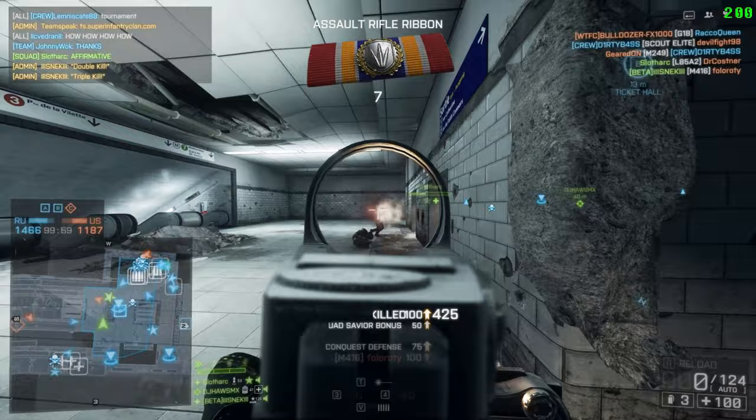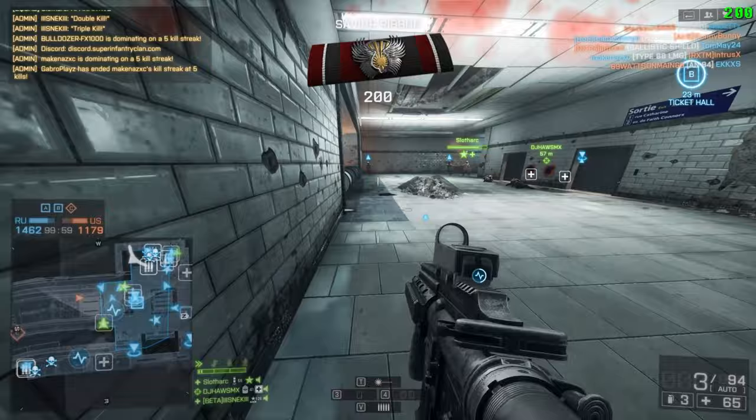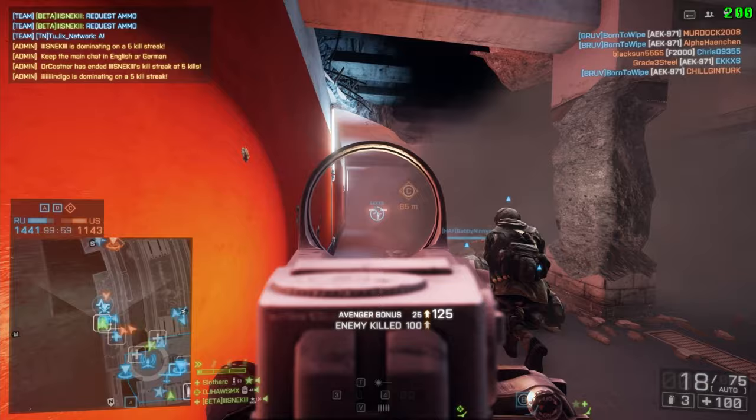Moving on to my second AR, and this is going to be the M416. The M416 is a beast at medium to close range engagements. It has slightly more vertical recoil than the AK-12, however it more than makes up for this in its fire rate. With the M416, you'll want to run a red dot sight — whichever option is most comfortable to you — alongside a green or red laser sight for improved accuracy, as well as an ergo grip for improved recoil control.